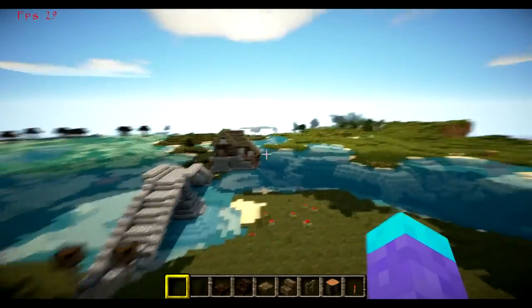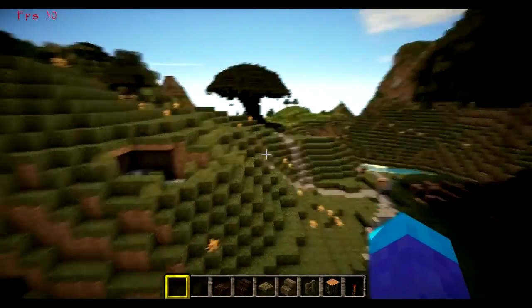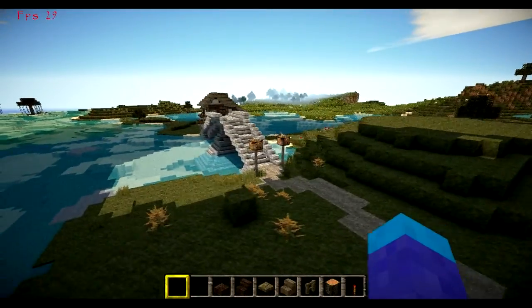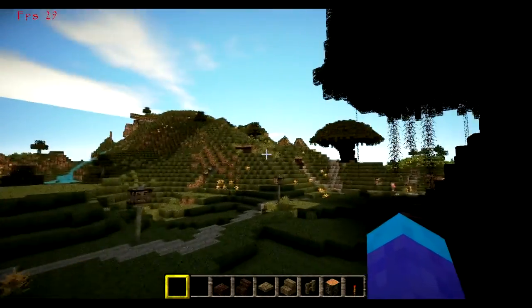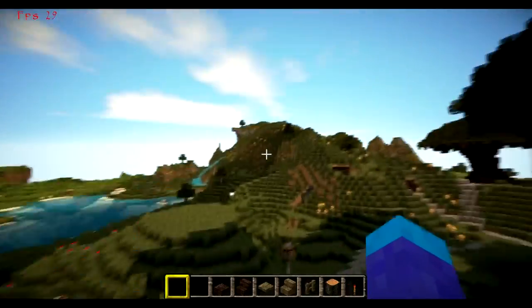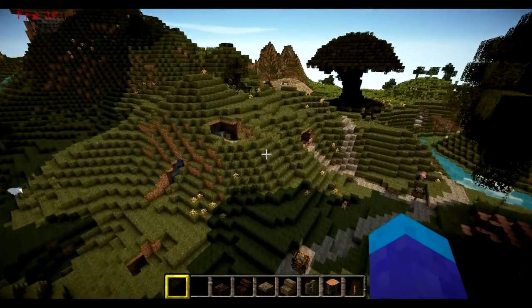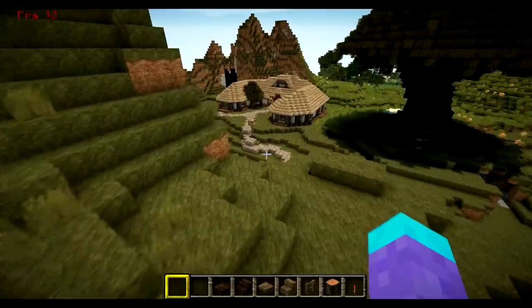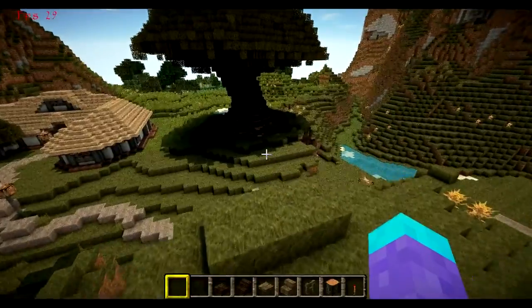That's all I have built so far this episode, but I'm expecting about two more episodes of this and then it will be over and you can download the map. The next episode will be more hobbit holes — maybe three of them thrown around the map. Then the one after that will be little details like farmland, a little shed, stuff like that. After that I'll put the seed up and the download so you can play it and add whatever you want.